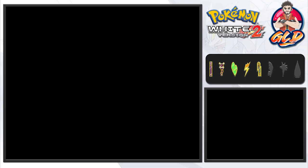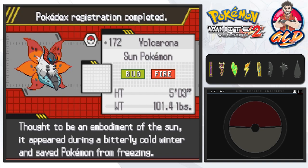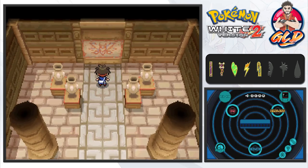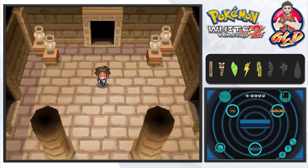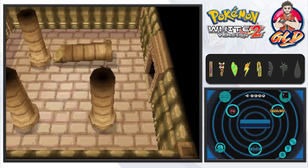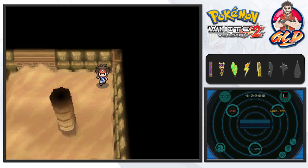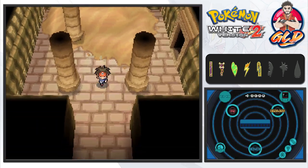A very tame capture of Volcarona — this is exactly what should have happened in Pokemon Black. Here it is guys — Volcarona, the Sun Pokemon, both Bug and Fire. Thought to be an embodiment of the sun, it appeared during a bitterly cold winter and saved Pokemon from freezing. Even though it sounds and looks evil. Let's go ahead and not give it a nickname just yet. It is really tempting to put this Pokemon on my team. You caught Volcarona — very anticlimactic. Let's go into the next area, and we found ourselves an Ultra Ball, which actually worked out in our benefit. I think there's still one or two things I have to do inside the Relic Passage.